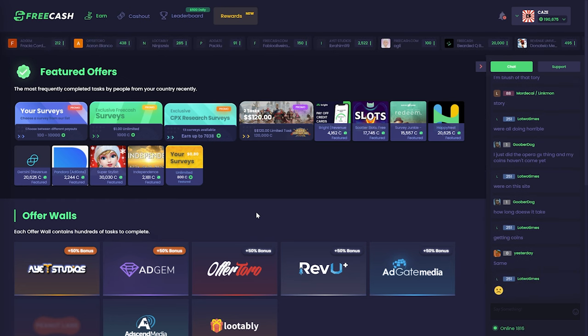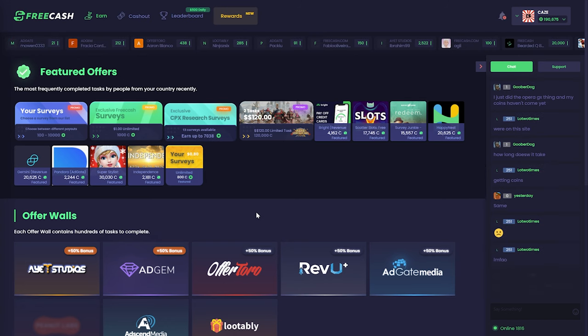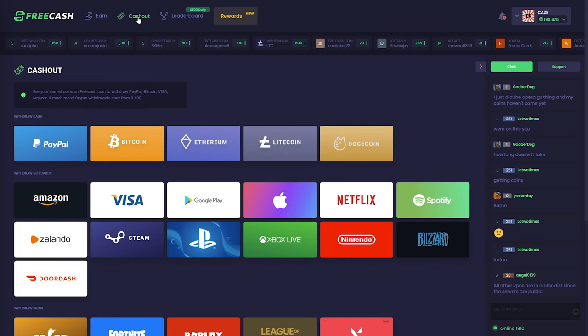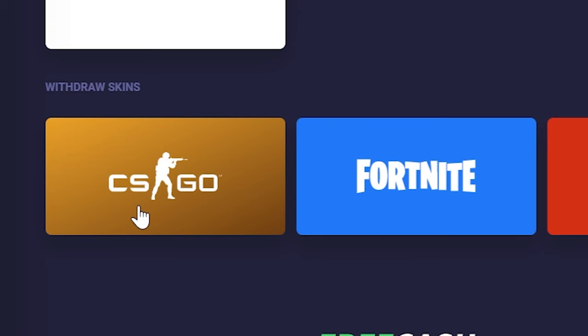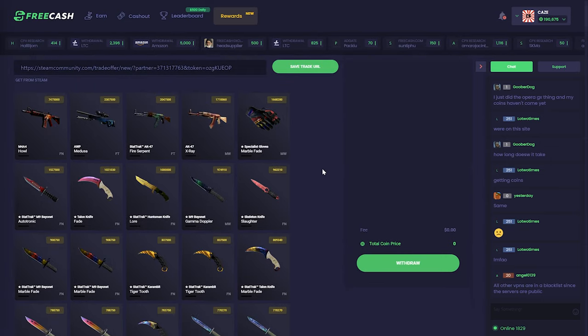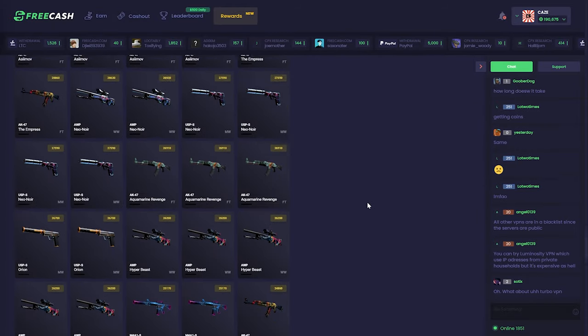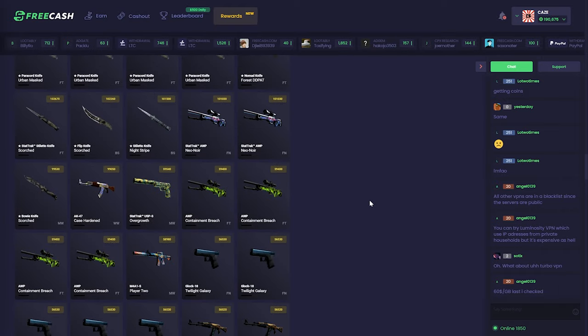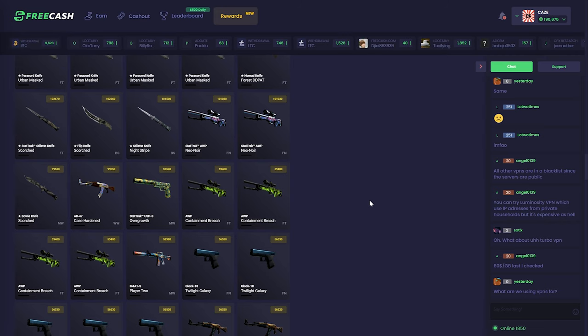Basically you want to earn coins with any of these tasks, and every time you earn 1,000 coins, it's the equivalent of $1. Once you earn as little as a couple hundred coins, you can withdraw your first skin from the site. To do so, come up to where it says 'cash out' at the top of the site, which takes you to the page where you can cash out your earned coins. Scroll all the way down to the bottom and you'll see 'withdraw skins' and then a button for CSGO. Click this and it loads all the skins you can trade your coins for, which go directly to your CSGO inventory. The cheapest knife on the site right now is about 99,000 coins, so basically $99.